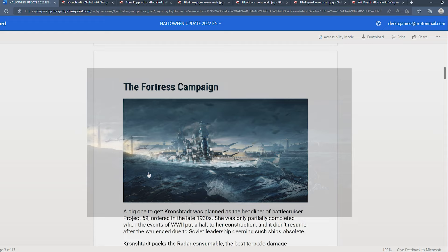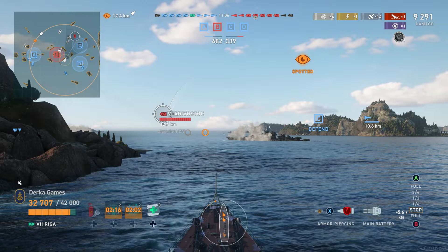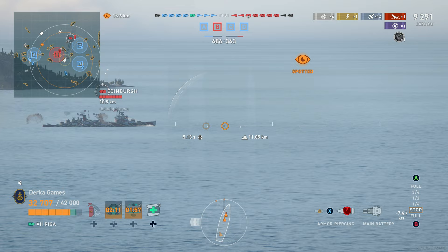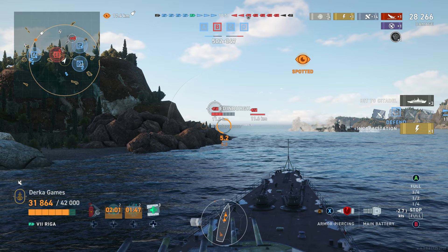Kronstadt will be a Tier 8 Premium Soviet Cruiser. She packs the radar consumable, the best torpedo damage reduction at 25%, and the biggest HP pool among her rivals, not to mention some of the most powerful guns this side of the Legendary Cruisers. To temper your expectations, this is not a miniature Stalingrad so much as it is maybe a bigger Riga — and that would probably tell you all you need to know.